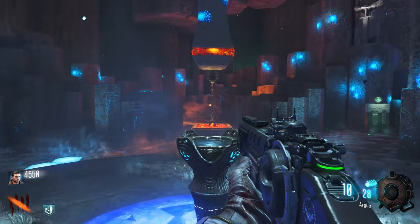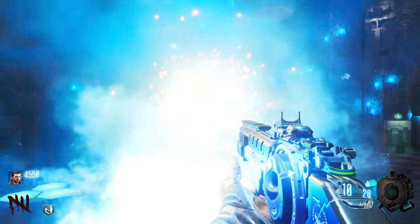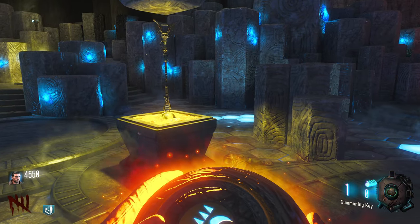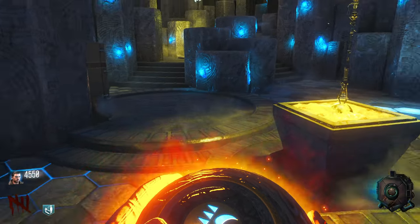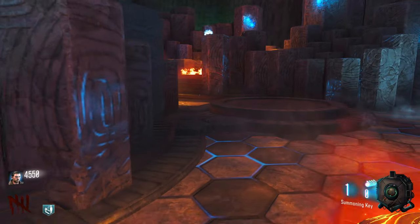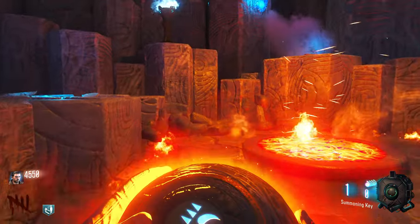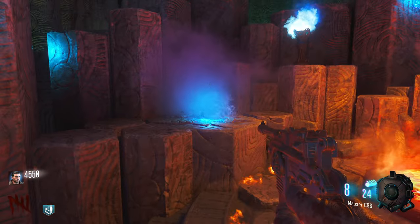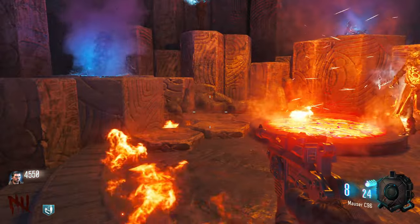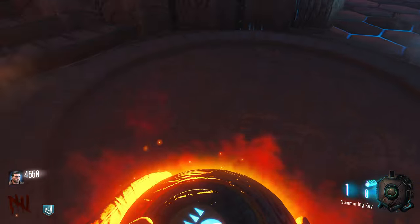Round five — there we go, summoning key! It says throw it at four podiums around the Crazy Place — there are soul boxes. Not sure where those are but we can try it. Podiums — is it here? Nope, that didn't work. Is it here? I don't think so.